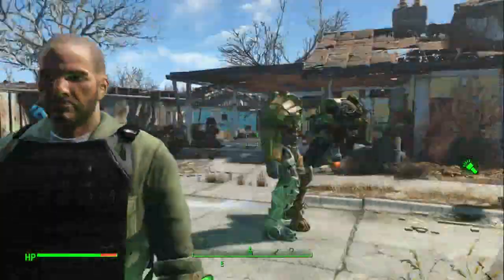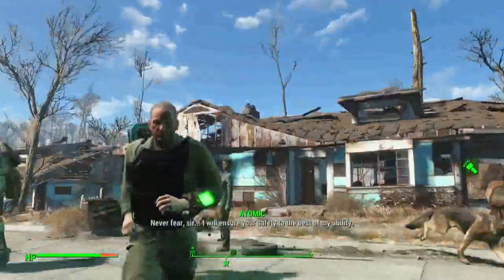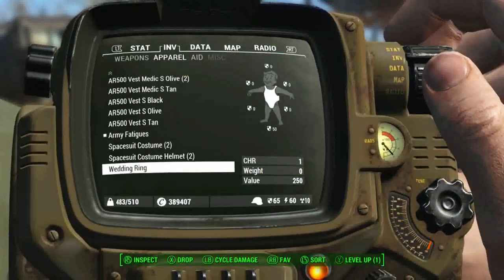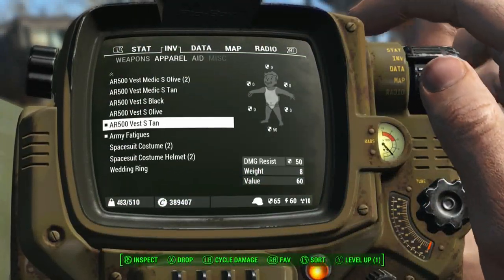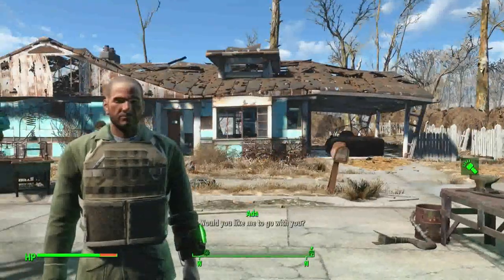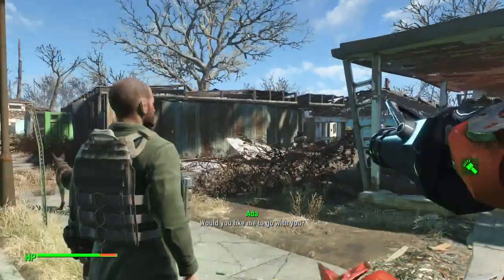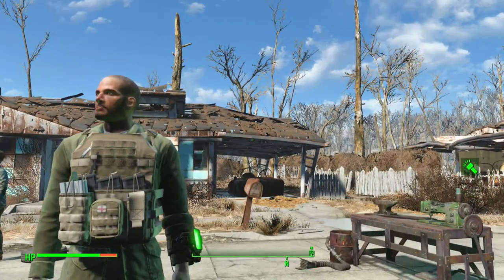You've got the medic and no attachments and stuff. So whatever you prefer to wear and whatever you're actually wearing under it also depends which one you want to have on. There's like the Vest S and different colors for the medic ones. I think the medic ones are pretty cool.